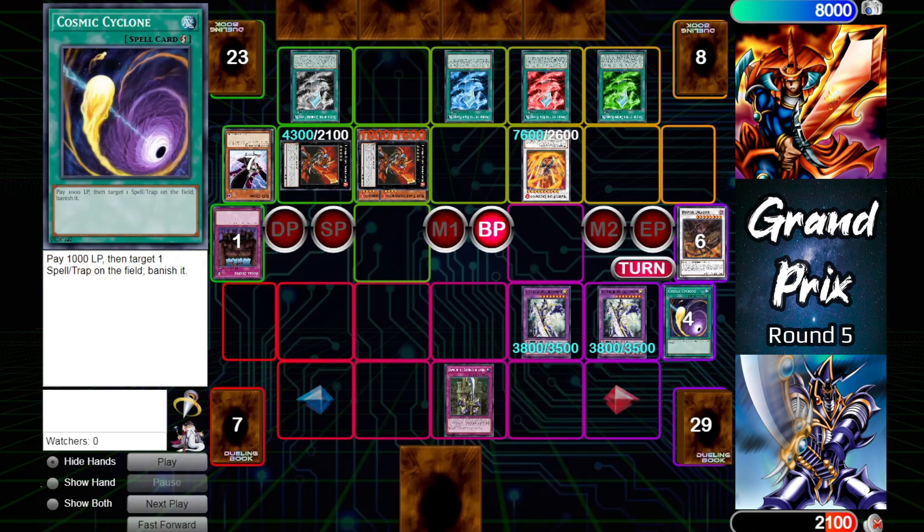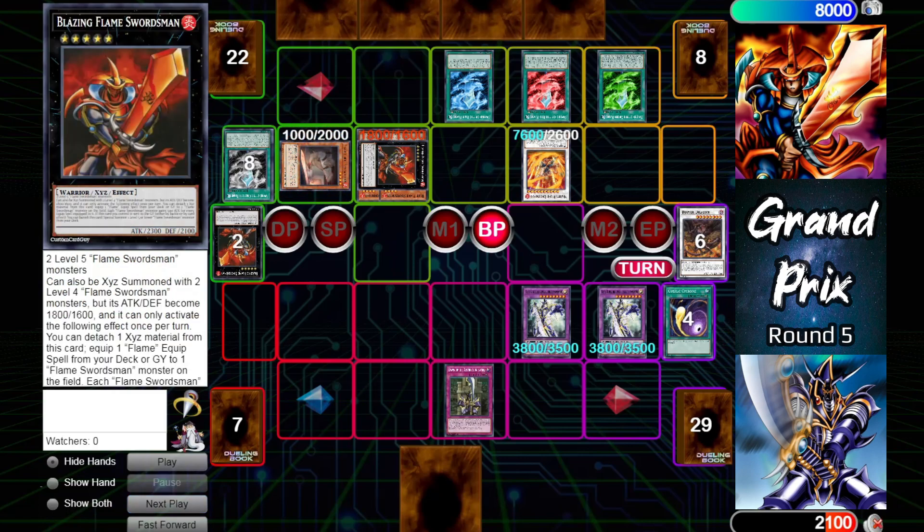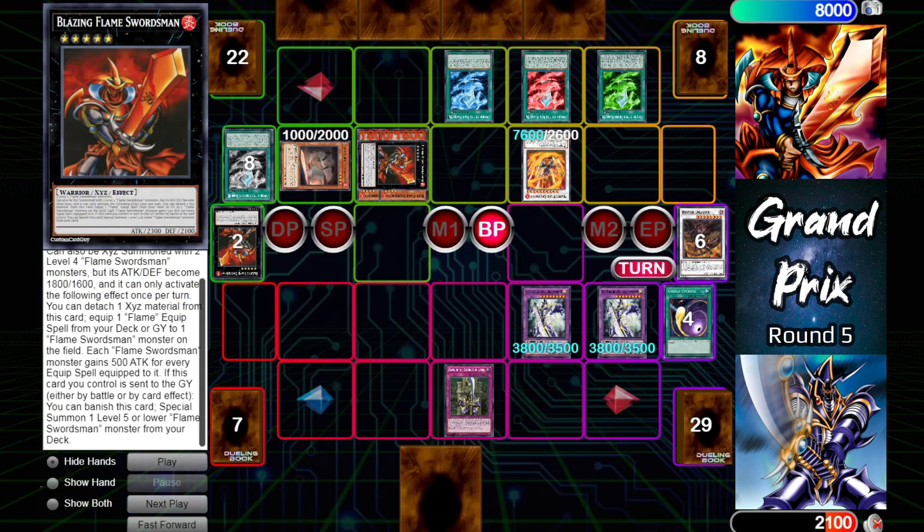Dawn of the Destruction Sword turns that Eternal Flame Swordsman in the graveyard into a dragon, boosting the Dragon Destroyers by 1000 attack. Since there's a dragon in the opponent's graveyard, Dragon Destroyer will attack the Blazing Flame Swordsman equipped with the Colorless Flame — Colorless Flame's effect will be used, trading in the Blazing for a Blacksmith from the deck. Blazing Flame's graveyard effect activates, banishing itself to special summon a Flame Swordsman monster from the deck.